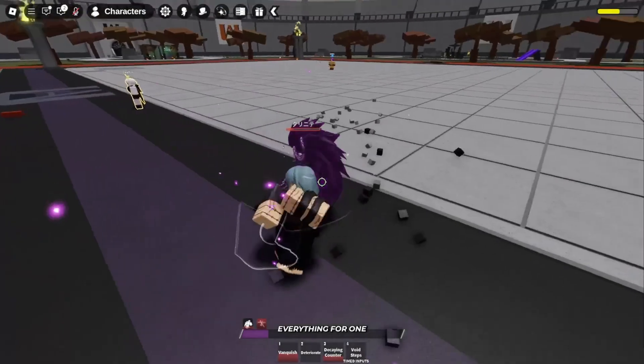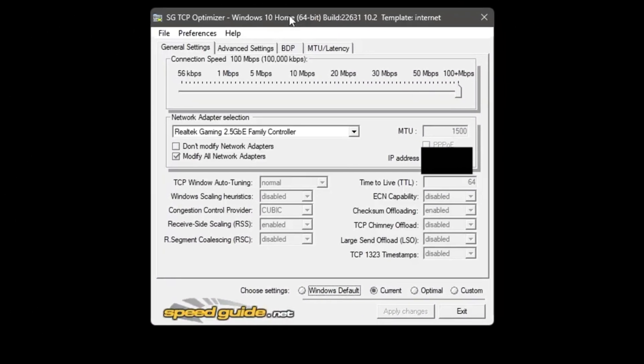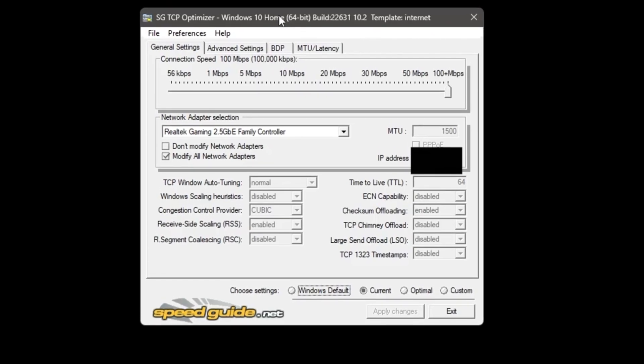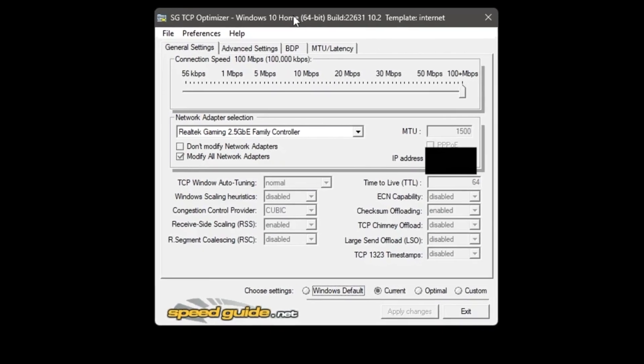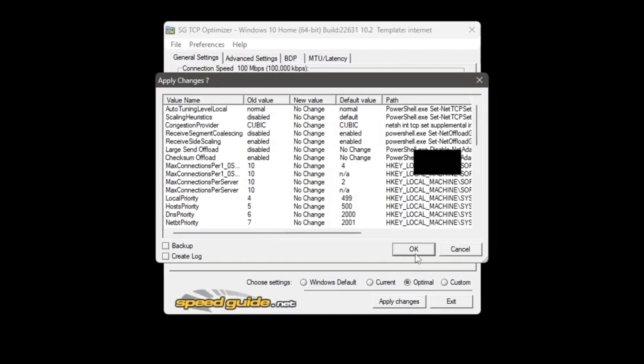Now we're going to do some optimizations for your ping. You can get this file from my official website — link is in the description. All you want to do is go to the bottom right-hand side and click Optimal, then click Apply Changes and click OK.